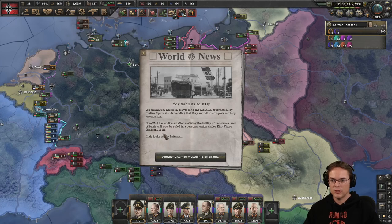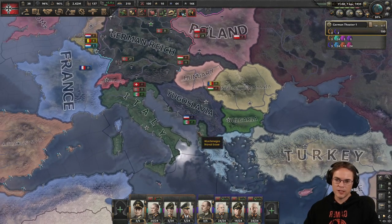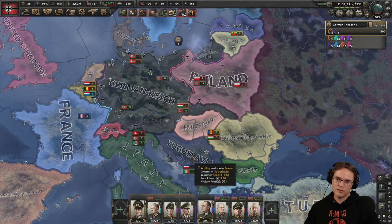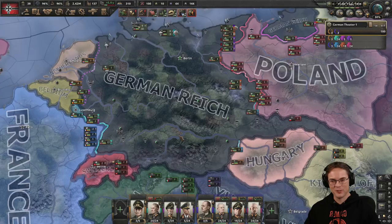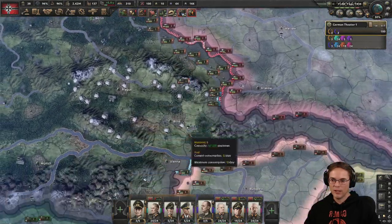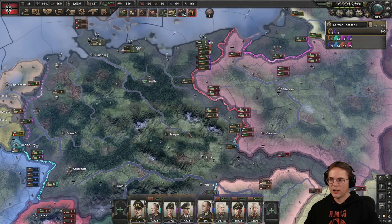Pause — Zog submits to Italy, so Italy is expanding. Hungary could be useful. So Evil Mark does make an appearance from time to time. We have a very big border there but our cavalry army no longer needs to be a part of it.